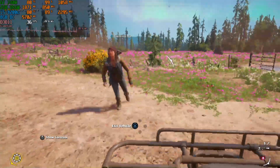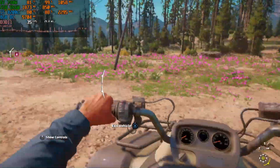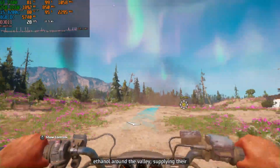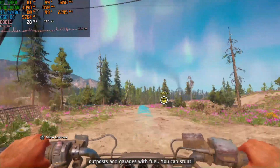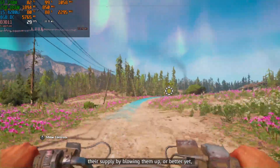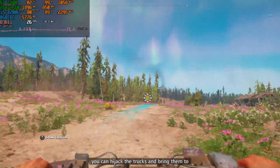We can do this! The highwaymen drive trucks loaded with ethanol around the valley, supplying their outposts and garages with fuel. You can stunt their supply by blowing them up, or better yet, you can hijack the trucks and bring them to Prosperity or any other liberated outposts.